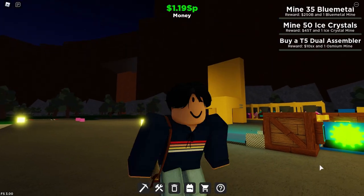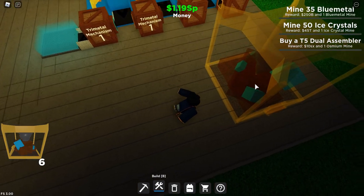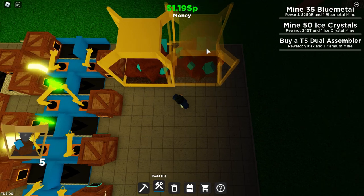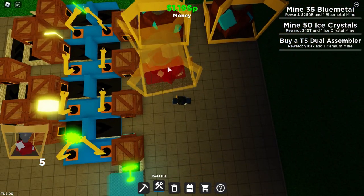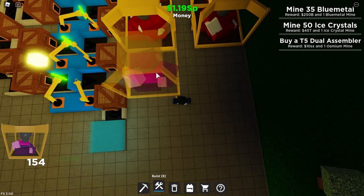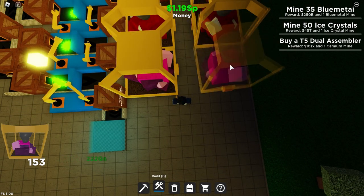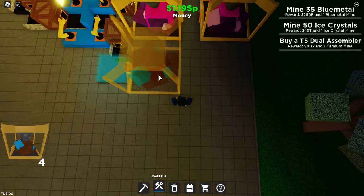For the first step, you want to grab all of your ores and place them in an order like this. First, you want to get an osmium mine and place two like so. Next, you get a shrewmite mine and place it right beside the osmium mine. Now you get two weird mines and place them like this.